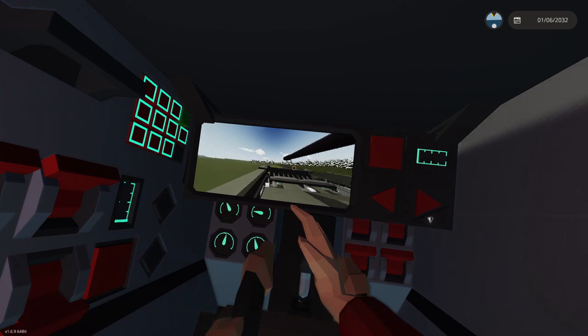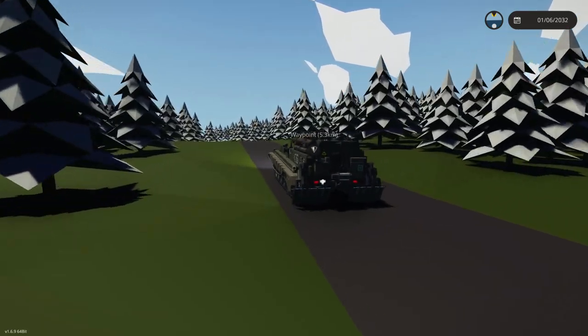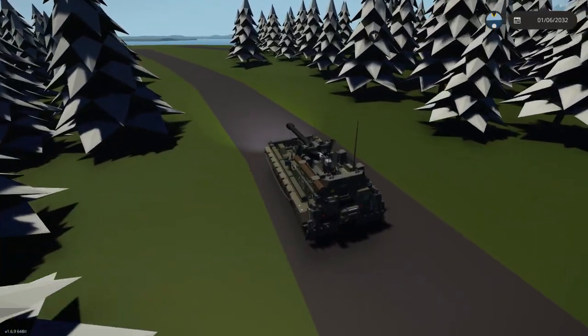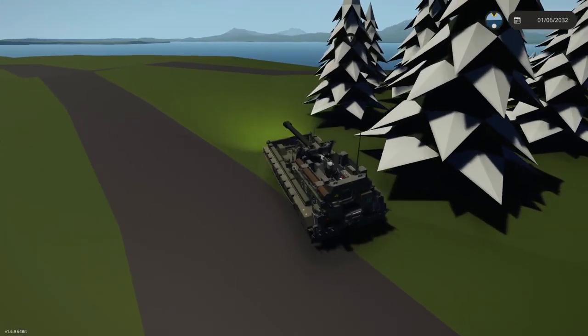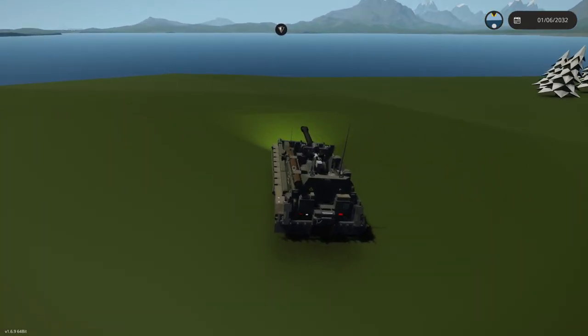And we're going to destroy a warship today. Let's do this. That marker right there is actually where the warship is. I do believe we have to get within 5km to actually shoot at it, so that's what I'm planning on doing. I went the wrong way. Are we going to be able to get within 5km on this island, though? We might be able to. Maybe.